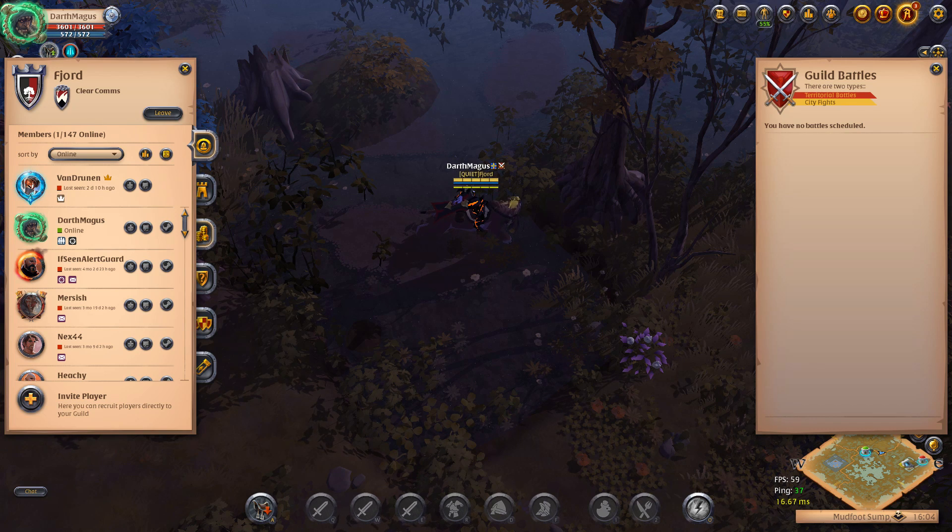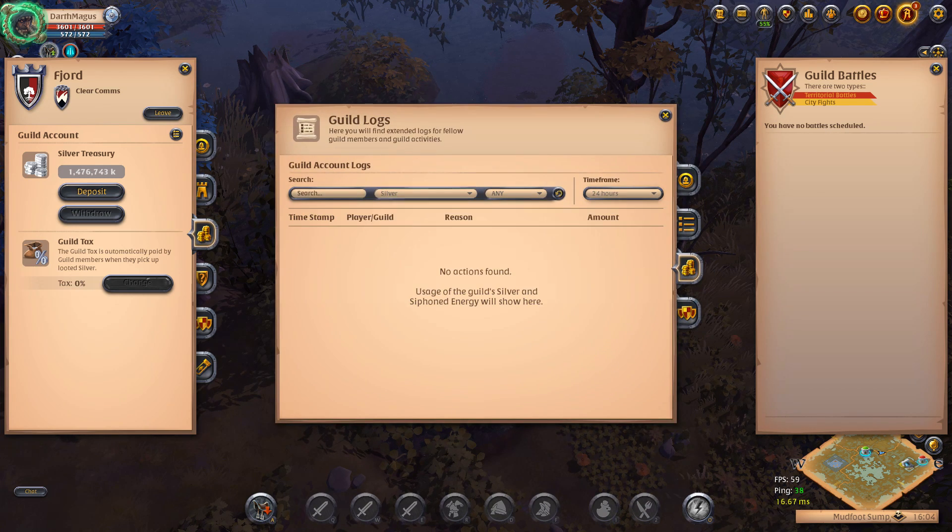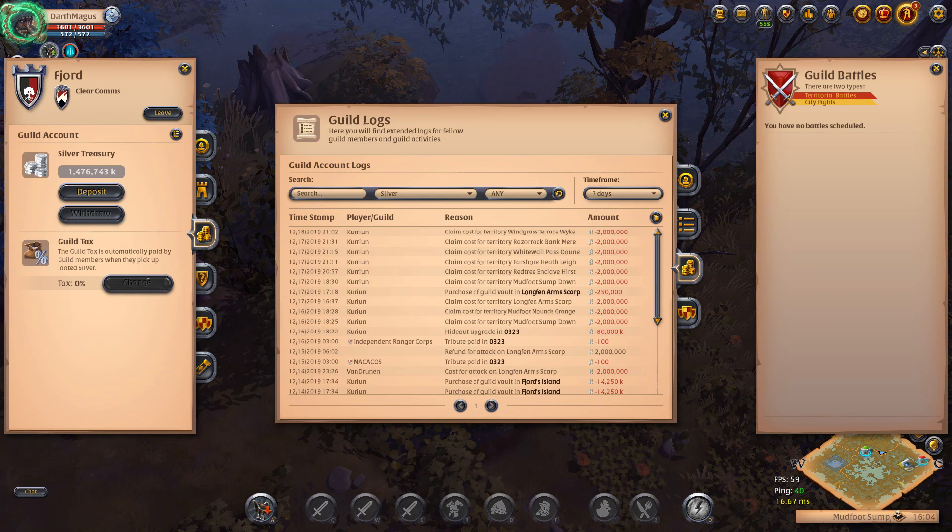Quick note for people wondering where to see the tribute paid: go to your account tab for the guild, look at the guild logs, silver logs, and look for whatever time frame. If you remember in my previous episode, I set up a small tribute just to death at 100 silver. It gets paid at the beginning of the territory's prime time — in this case, 3 UTC. We paid it on the 15th and then on the 16th to a different owner of the tower.